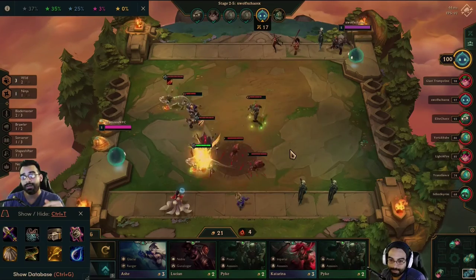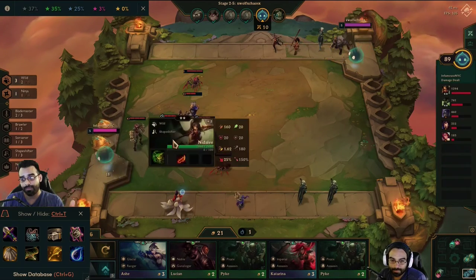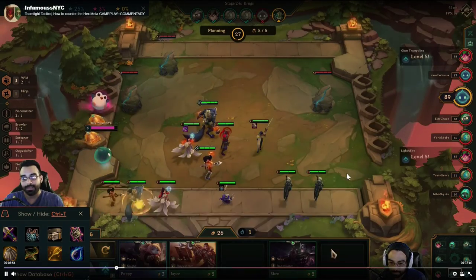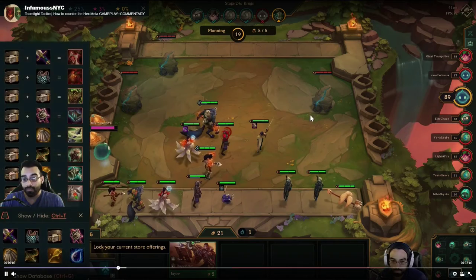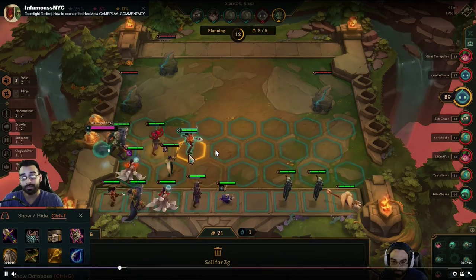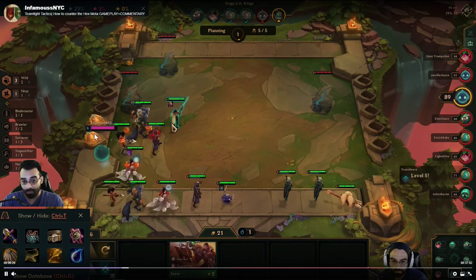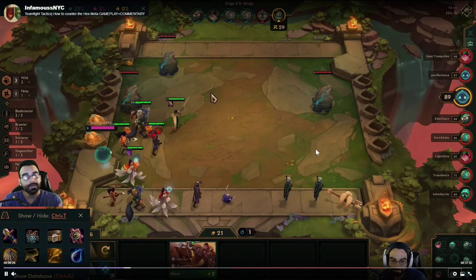To summarize early game tips: always have a tanky frontline, a midline, and a backline. Your front should be a Shen, Braun, or sometimes Garen. At the end of the day, sometimes there's nothing you can do — the last team I fought had all four characters at level two, while I only had two. Sometimes people just get better rolls; I've had early games where I got a stage-two champion on my very first roll.